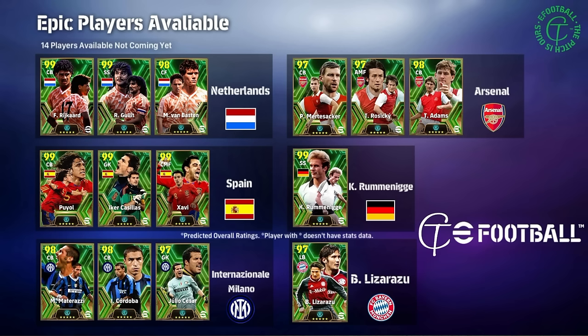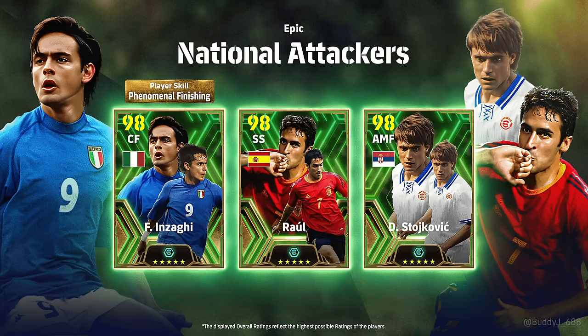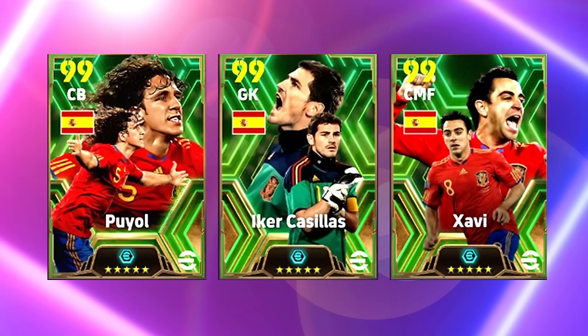We're going to go into this in a little bit more detail. First and foremost, shout out to CTE Football over on Twitter for this graphic — I've blown it up a little bit better here. By the time I put out this video, this will be the pack that was out on Monday the 2nd of September, so they're not included in the unreleased because they'll have been released: Raul, Inzaghi, and Stoichkov. And of course we have this legend slideshow that I'm going to go through.